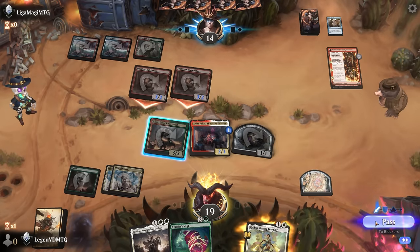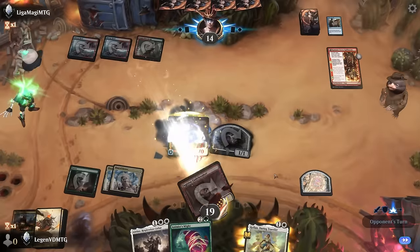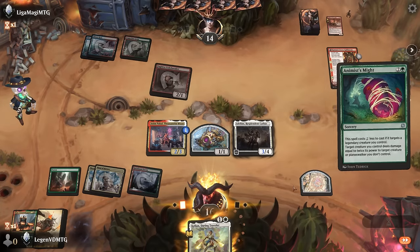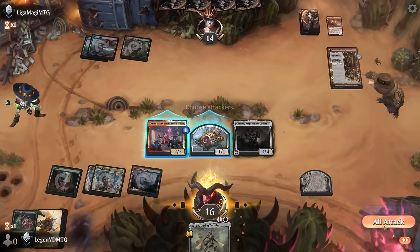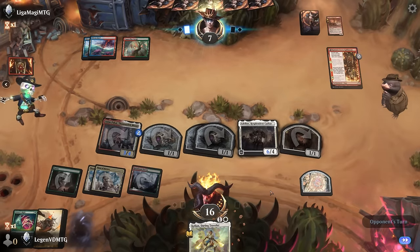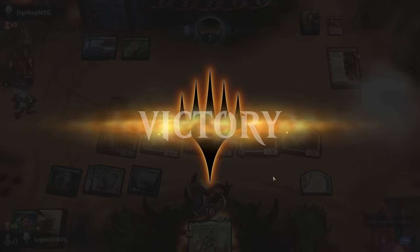We can block a Codebreaker and sac Bodyguard to protect Anim — that's probably worth it, since Anim is likely going to be out of burn range next turn. Then we can double-spell and leave the opponent without any creatures to pressure us with. We can also explore to maybe get an extra counter on Anim which will give us more tokens in return. But with our opponent at seven it's going to be tough — and our opponent concedes. On to the next one.